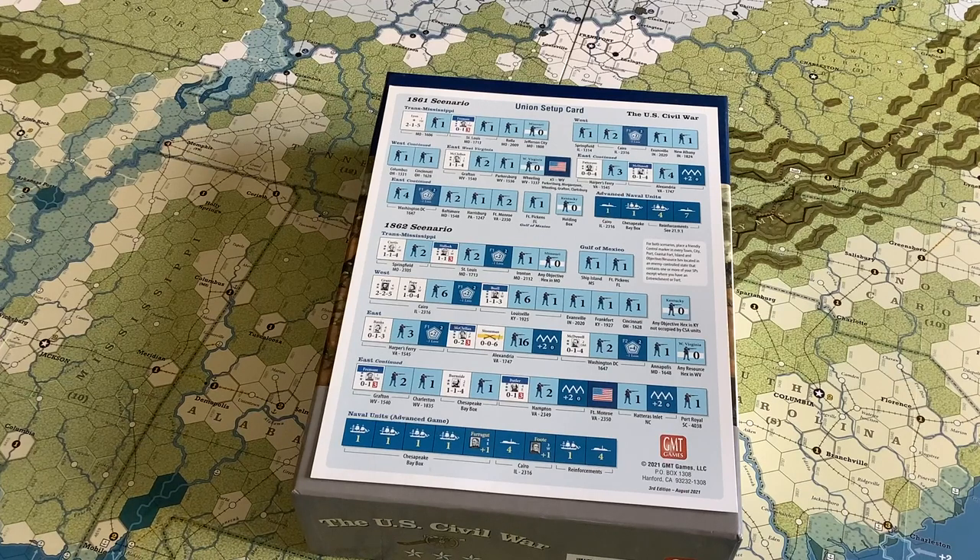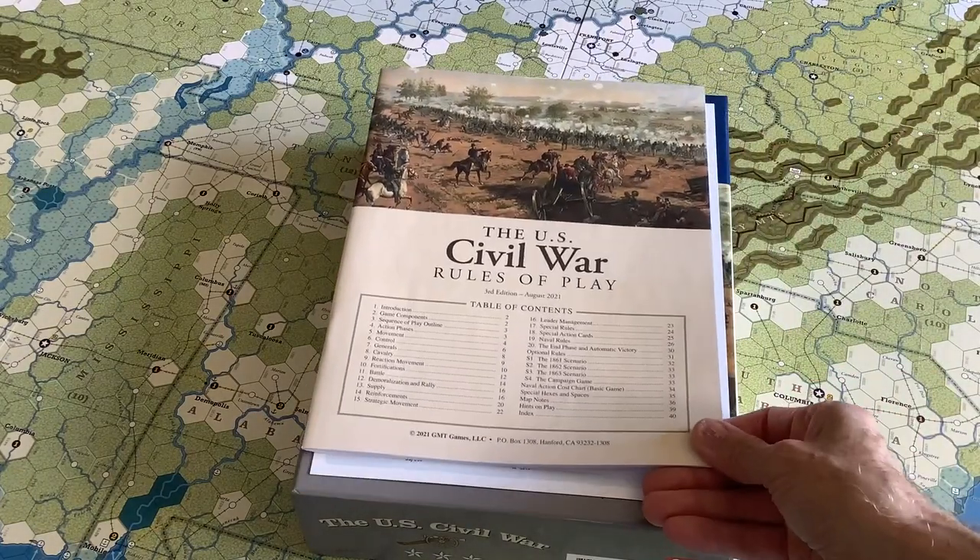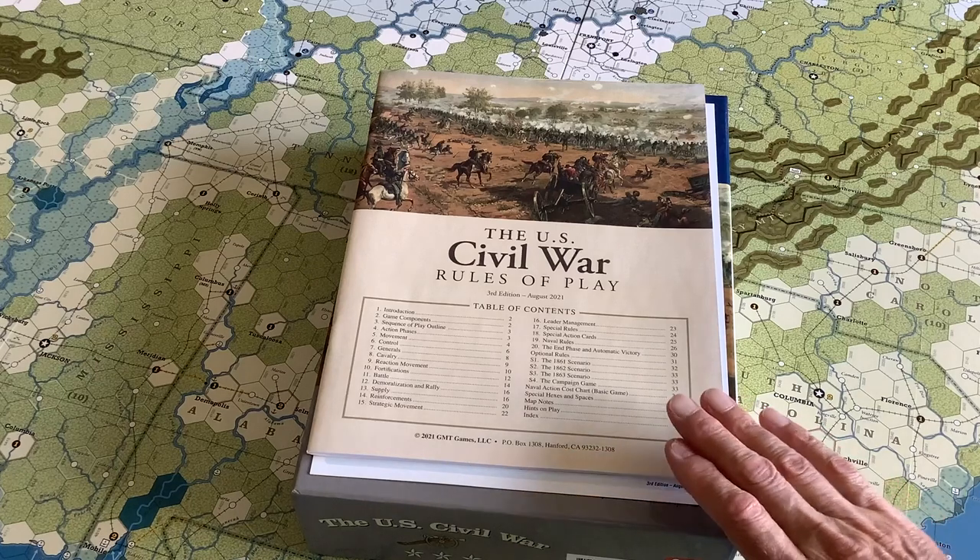In the two staff games that followed, I was actually the Union commander in the second staff game, taking the war for about two years before I resigned — that's a whole different story. The staff game did point out some tweaks that should have been made. With the help of Jim Dauphin, the chief developer, they came up with this third edition. You can download these as PDF files — I highly recommend you upgrade your game if you haven't already.